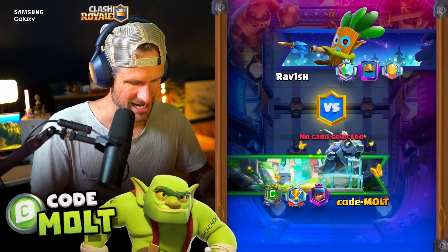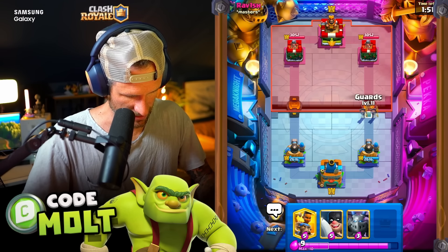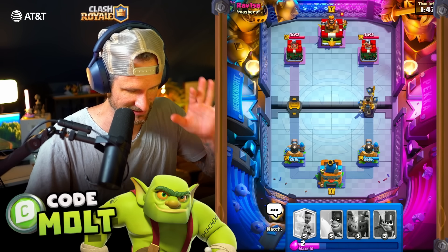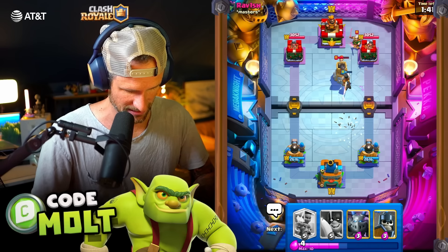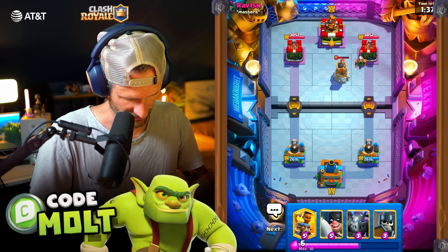Game number two. Again, if you want to get rid of the Mega Minion and throw in the Tornado into this you can. Our goal here is simply just to try. Yeah, that's not gonna be too good for us — especially if they have Ram Rider too. That defense is gonna be very very strong for them.